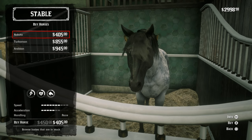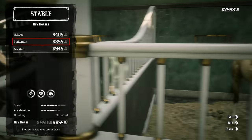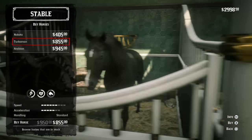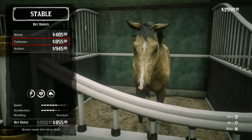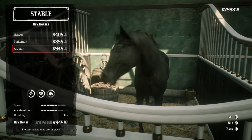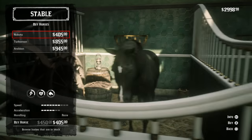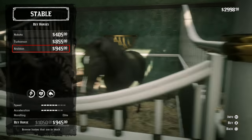This is the one that we have. A little bit smaller than the other ones, holy heck. I thought this would have been the same stats — maybe this one's just small specifically. The Turkoman is slightly worse than the Arabian. Nakoda has slightly better speed and slightly worse acceleration, so a little bit of a trade-off there.